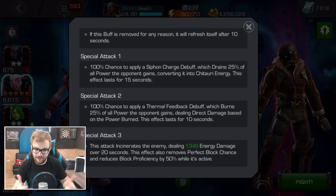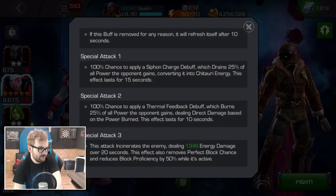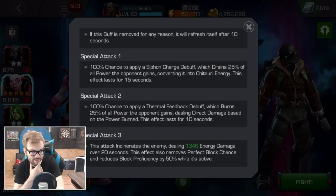I think if you're going mainly for power control, Special 1 is the one to go for. But maybe if you want a little bit more damage and power isn't a concern, Special 2 might be the right way to go. The Special 3 incinerates the enemy, dealing 1346 energy damage — currently 135% of his attack over 20 seconds on this Vulture.